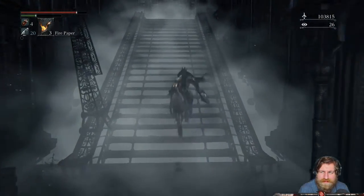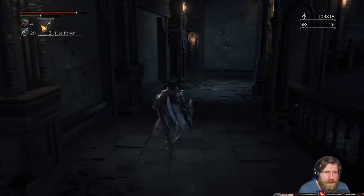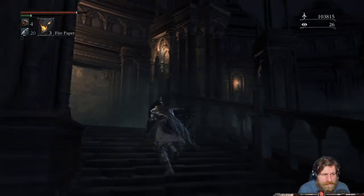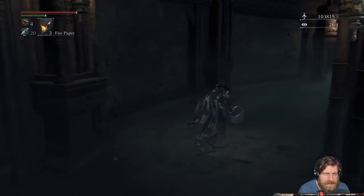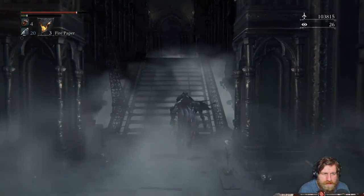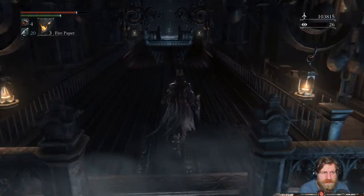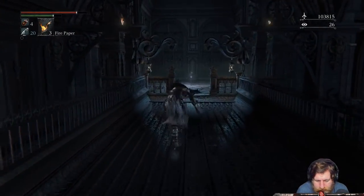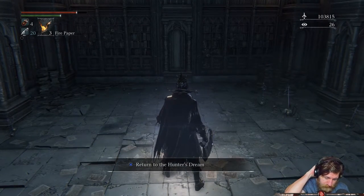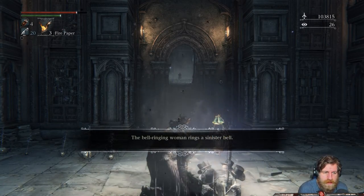We're going to go a different way, one that's a little bit safer. Either way, it's still going to be slightly hard because we have more of those brain ladies to take care of. Let's head up this way - we're just going back to the bit where we jumped into the room, because the bridge is now raised so we can get across. Over here we've got a lamp. I'm going to return right now and do some things.